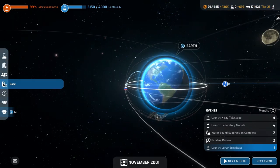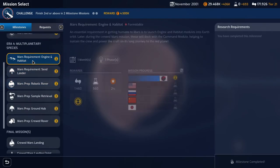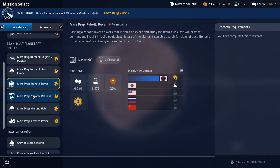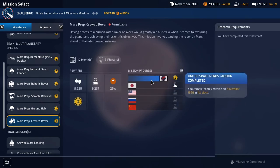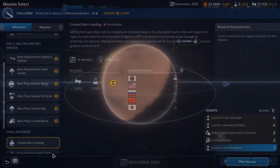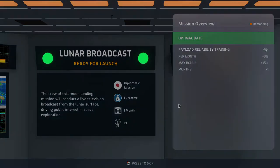In two months we'll have the Centaur G - that'll take us up to 98%. Let's check on Mars: we've done that research and no one else has it; Japan has the science for one; China has the science for another; and no one has the science for the crewed Mars landing except us.